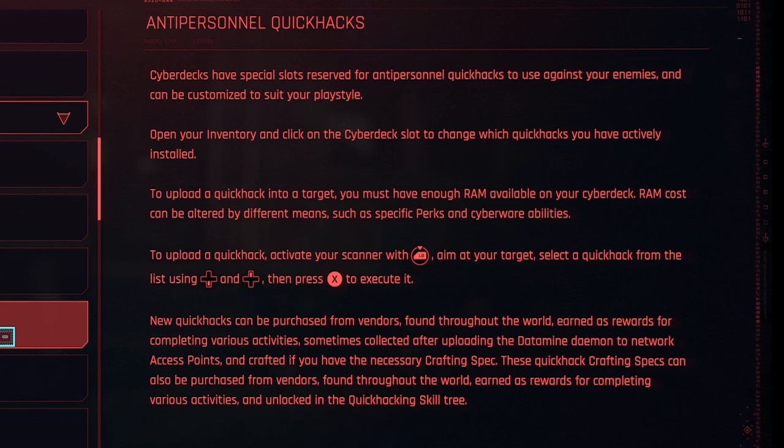New Quick Hacks can be purchased from vendors, found throughout the world, earned as rewards for completing various activities, sometimes collected after uploading the datamined daemon to network access points, and crafted if you have the necessary crafting spec. These Quick Hack crafting specs can also be purchased from vendors, found throughout the world, earned as rewards, and unlocked in the Quick Hacking skill tree. You can almost think of Quick Hacks like weapons, in that they can be found and looted throughout the game as well as crafted.